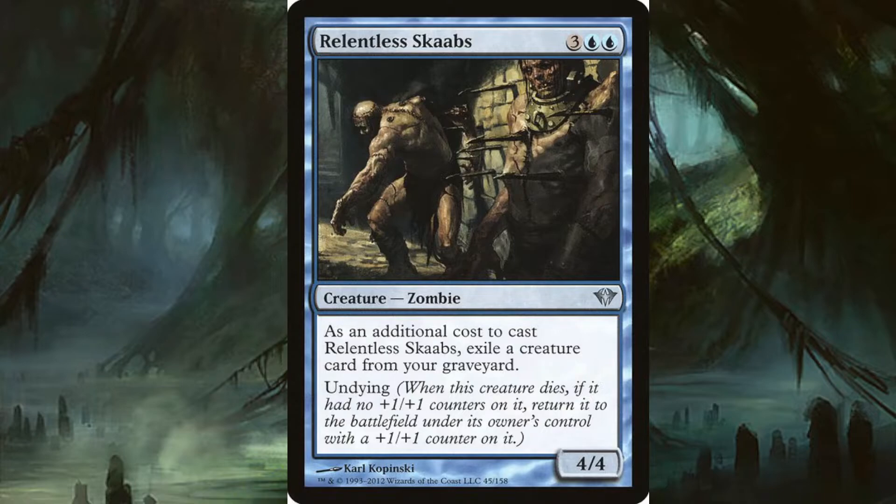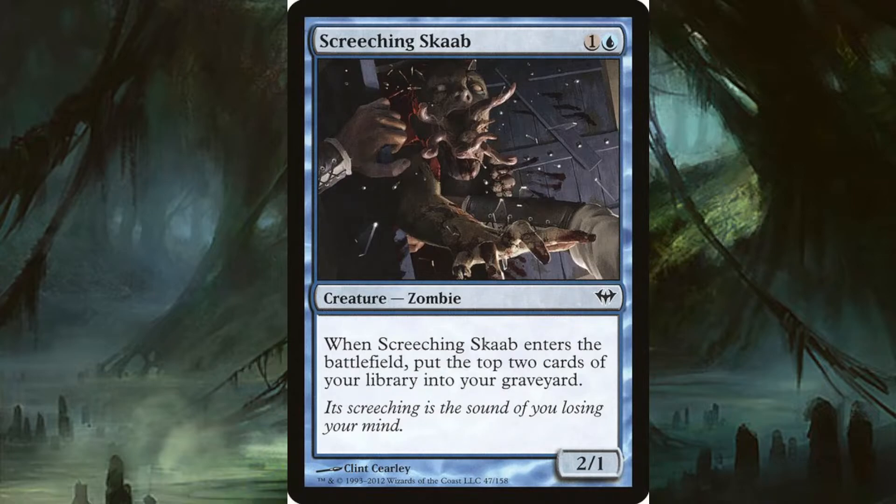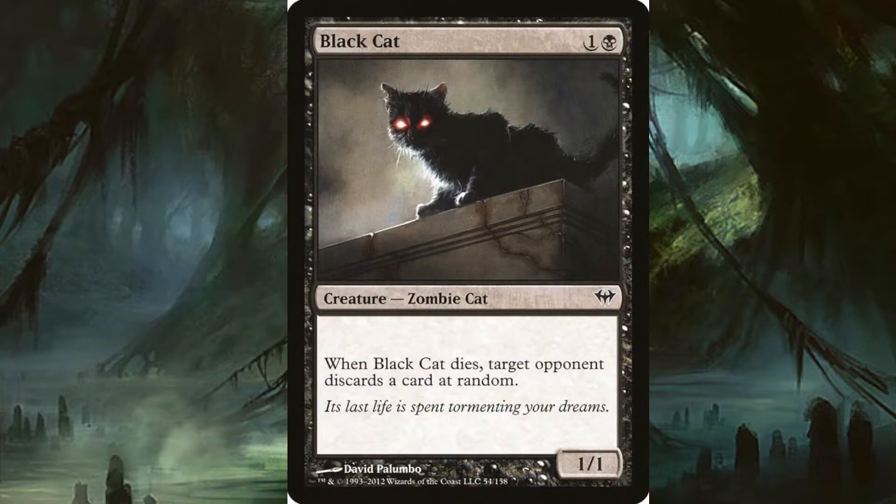Screeching Skaab costs one and a blue. It's a 2/1 zombie, and when it enters the battlefield you put the top two cards of your library into your graveyard. So if you're playing that heavy self-mill theme, this is actually a pretty good card to help get that rolling.